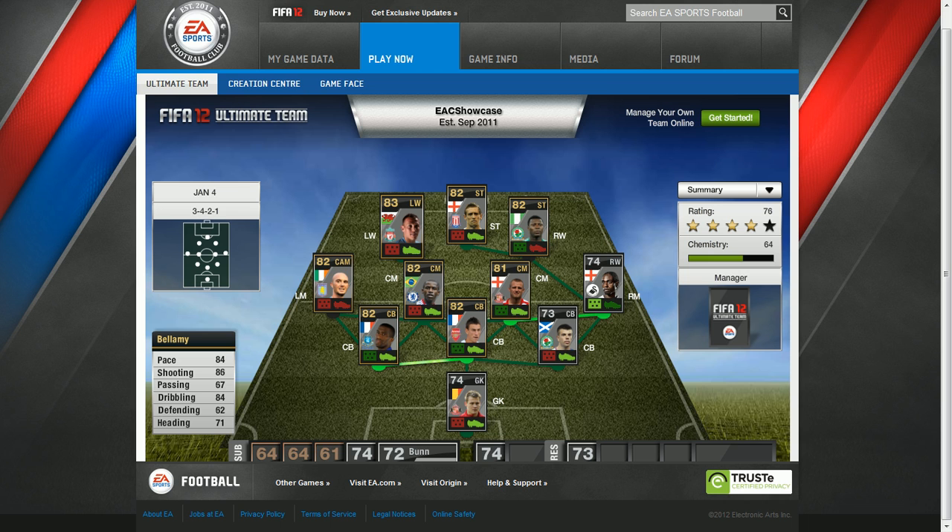And on the left wing we have Craig Bellamy. His pace is 84, shooting is 86, passing 68, dribbling 84, defending 62 and heading 71. He plays for Liverpool. Crouch plays for Stoke, Yakubu plays for Blackburn, and Dyer is playing for Swansea — I just might have forgotten to say that.